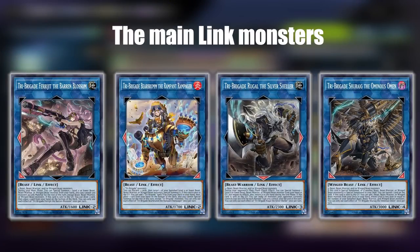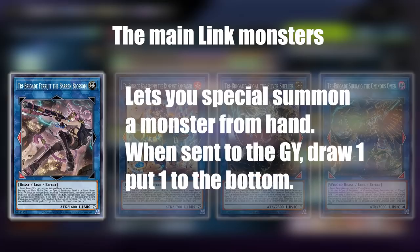These creatures will be your four main ones you'll want to go into when you do your special link summons. The first link creature is a Link 2 called Farajit. This one lets you special summon a monster from your hand, and when it's sent to the graveyard you can draw one card and put one card from your hand to the bottom of the deck.